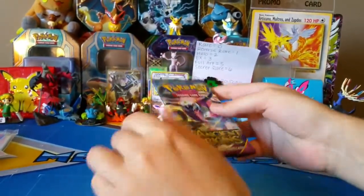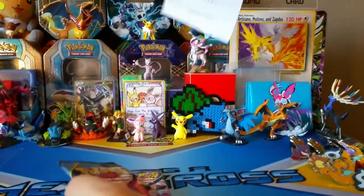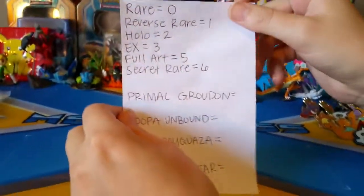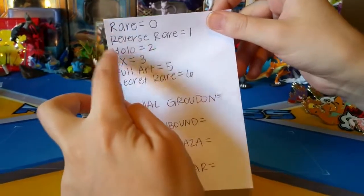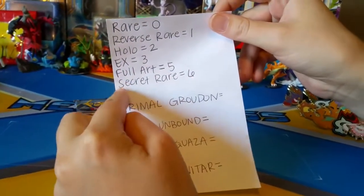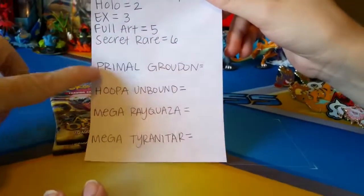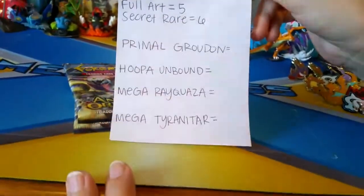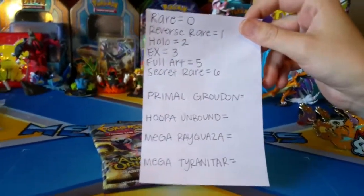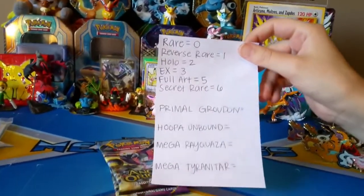So we have like a little bit of a point system here. Let's bring that out and show them. It's kind of different from everybody else's, but so we go Rare versus Rare, Hollow, EX - and then we skip four - we go to Full Arts are five and Secret Rares are six. Because they're so hard to pull, we're going to have a scoreboard so at the end of this you'll see exactly what EXs from what packs, so you'll know which we think are the best at least.